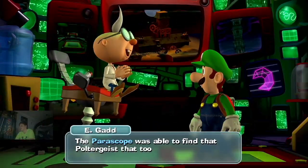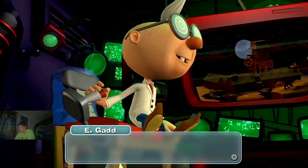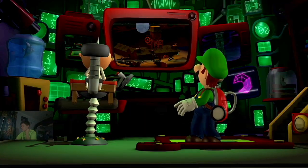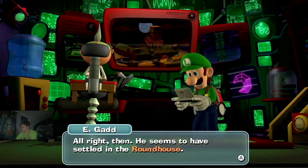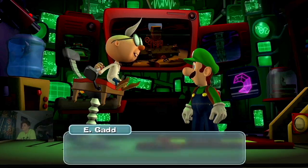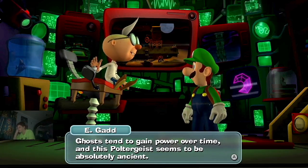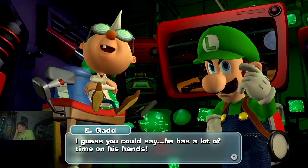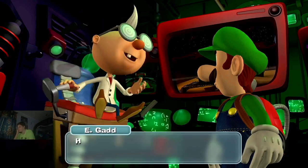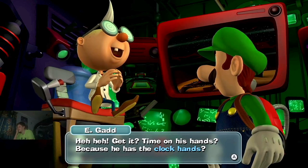Okay, let's go fight this guy. They'll find him — an ancient one — seems to have settled in the roundhouse. Bear, careful, this poltergeist seems to be absolutely ancient. I guess you could say he has a lot of time on his hands. Yeah, time on his hands because he has the clock hand.